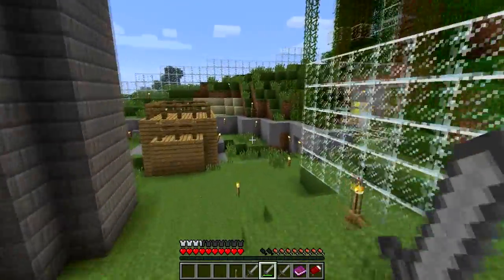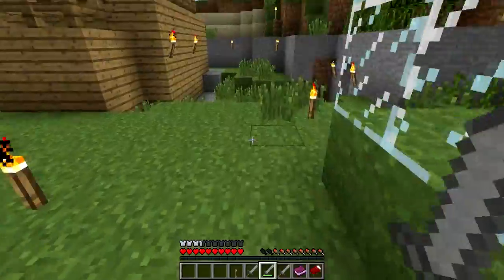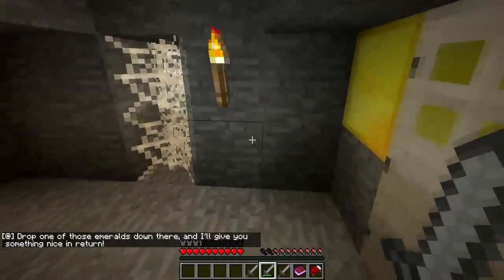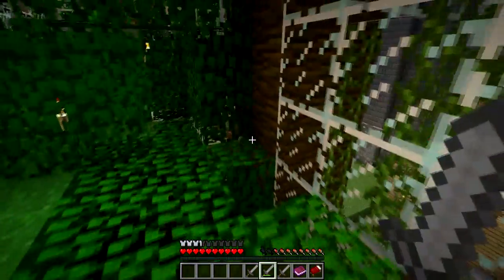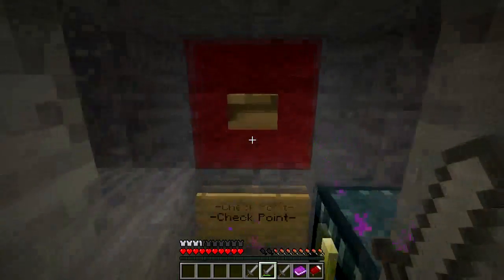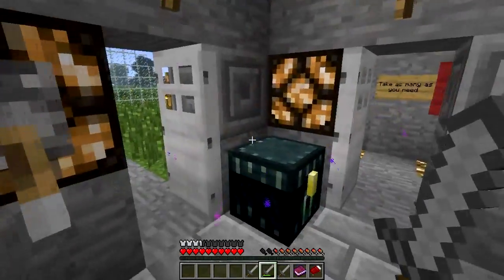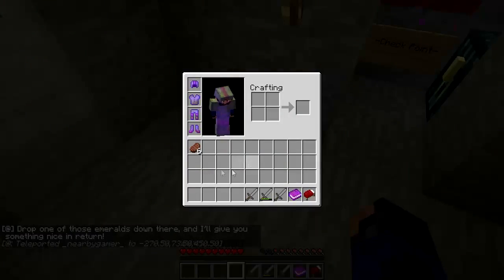Okay, that's the first thing we have to do — that's the first dungeon. I just got in from the roof using fence parkour! Cheater! I opened the gate. I'm just cutting some cobwebs. Cloud checkpoint — if you want to put some stuff in there, you can. Drop one of those emeralds down there and I'll give you something nice in return. I think he's lying. I'm going to give it a go. It just went in lava — I heard it. I just pressed the checkpoint. I like this checkpoint system.